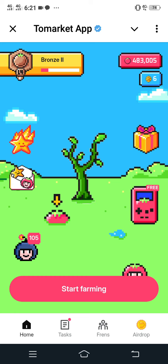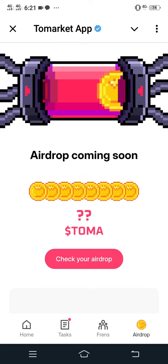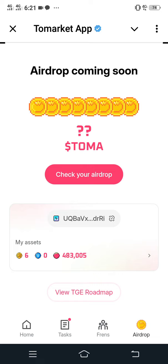You can find it on the airdrop section. Scroll down and then click 'View TGE Roadmap.'